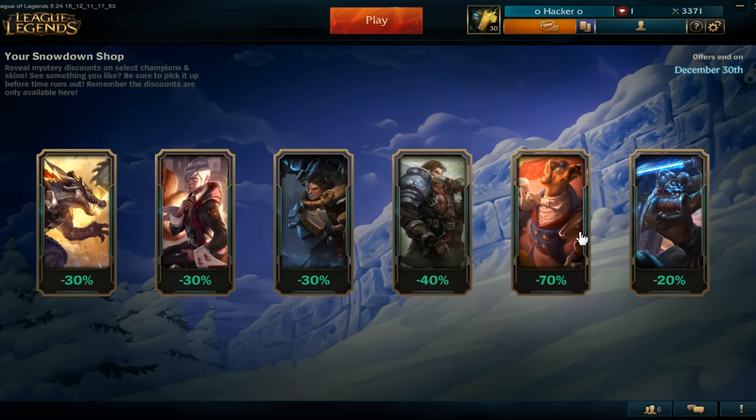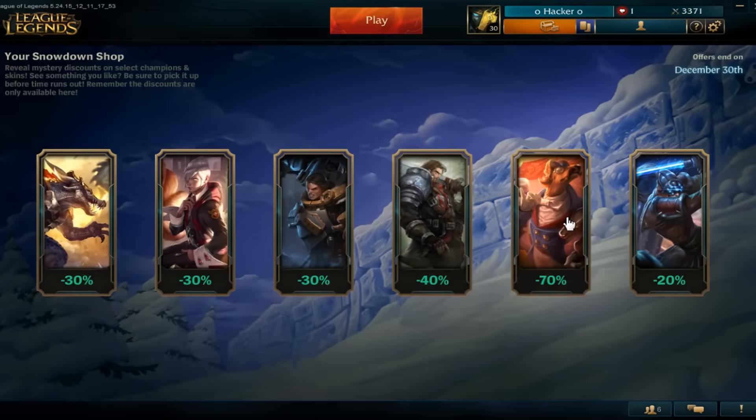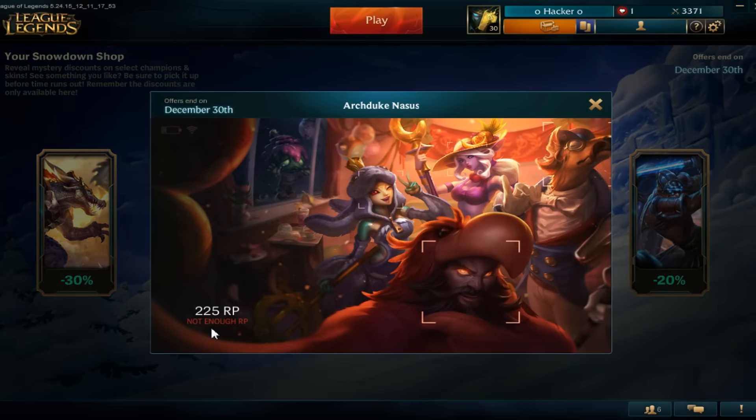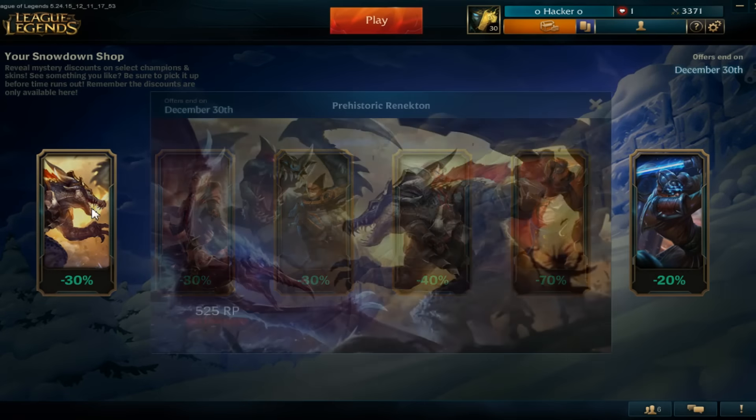That's like the worst Nasus skin in the game in my opinion. Let's go ahead and click it — Chosen Master Yi, 416 RP, and the offer ends on December 30th. This is such a cool event for them to do. 225 RP — that's incredibly cheap. The real price for this is 1375, so it's essentially a 975 skin.